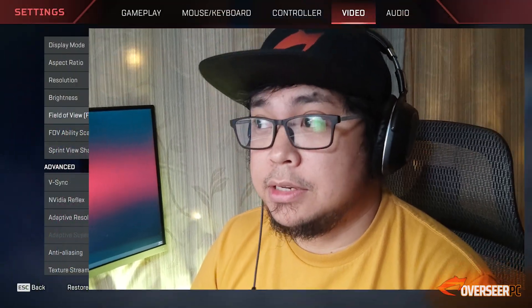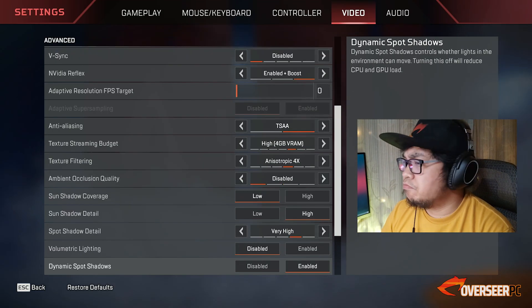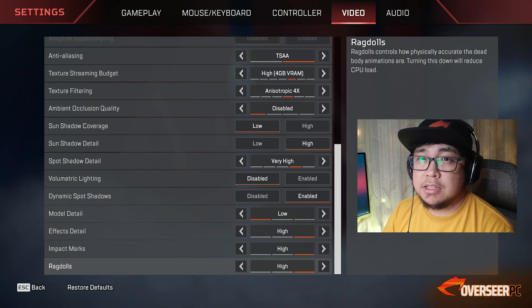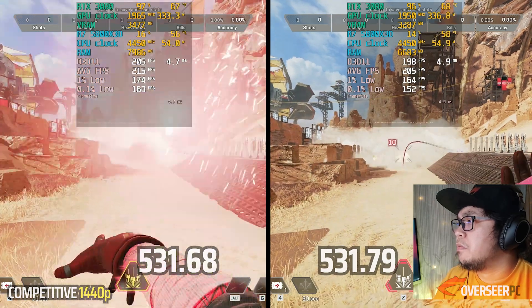Let's go to the next game — Apex Legends. As always, these are competitive settings. Look up Elbow Performance if you want more details on the settings we use. We'll start off with the firing range.